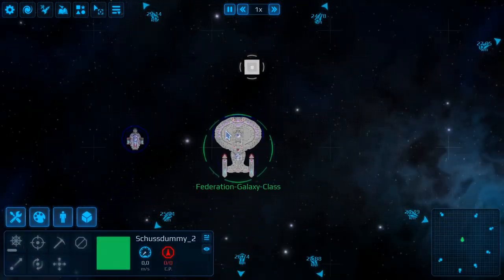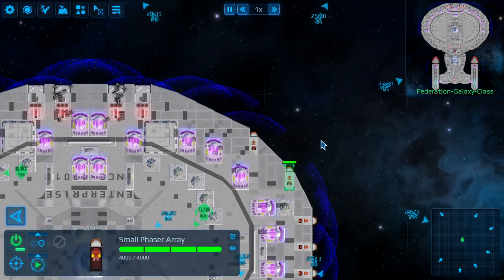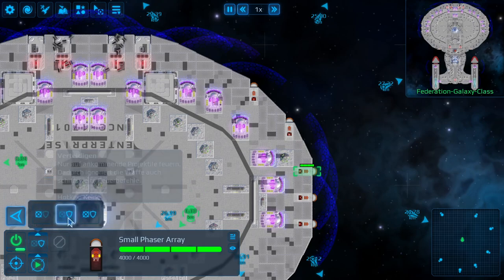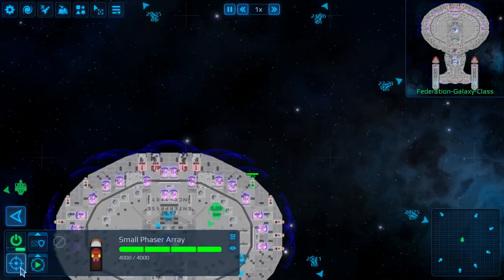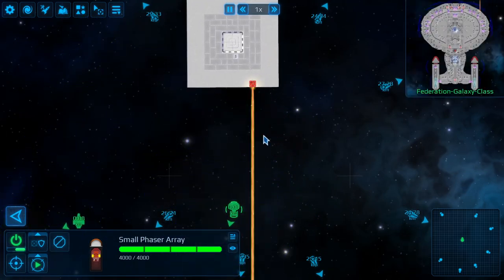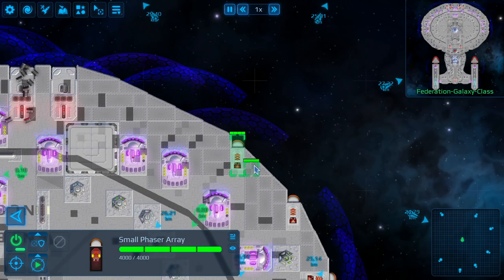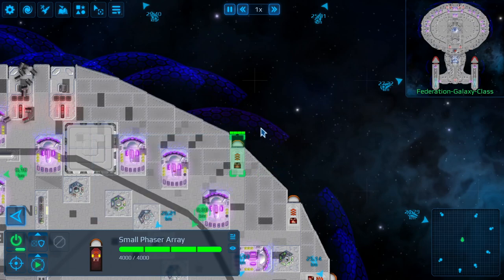The next part is point defenses over here at the edge of the ship. These are all small phaser arrays - by default they are set up for defense, but they could be set for offense only or for both. They are basically a smaller version of the phaser cannon. They deal a little bit of damage, they're pretty strong, but don't have much energy storage so they have to reload after two or three shots.